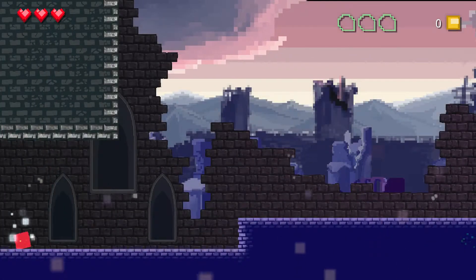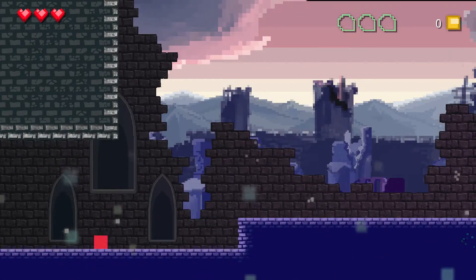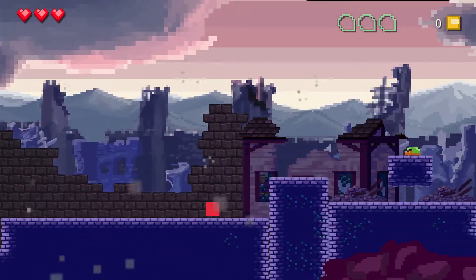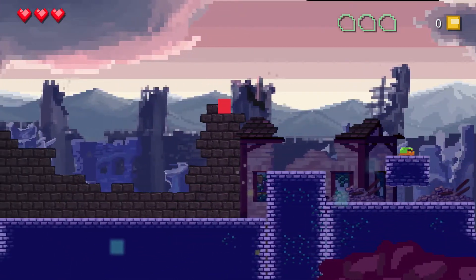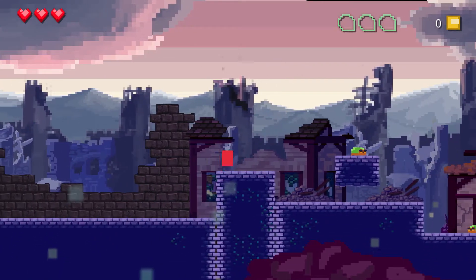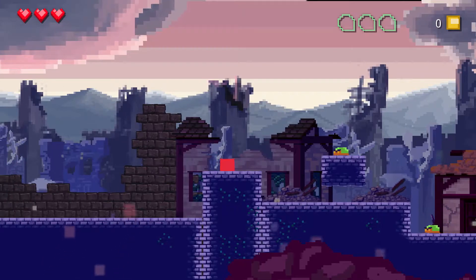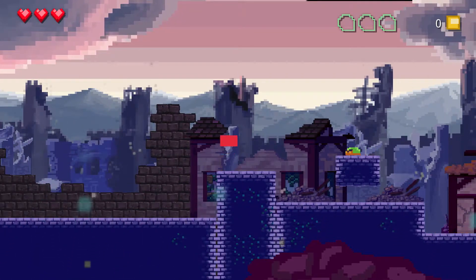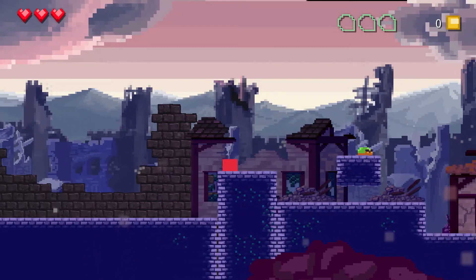Pip is born of a single pixel — that's where we start — and he's on a quest to save the princess. I'm playing with this build and it has controller support, which is cool. So as this pixel, basically I can jump. That's about it, but if I hold the jump, I do a slower descent.